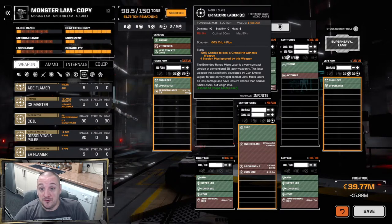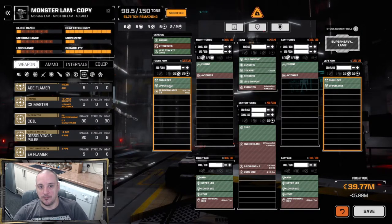The ER micro laser also ignores four pips of evasion. It doesn't get the plus-one accuracy that IS standard lasers get, but four evasion pips is still not to be sniffed at. However, you do lose 50% of your crit chance, meaning you're 50% less likely to land a critical hit than with a standard laser. Given the weight and damage output though, that's probably a fair trade-off. It's a really awesome little weapon system, especially for light scout mechs. If you've got a support slot on your melee bot you can't fill, the ER micro laser is your go-to.